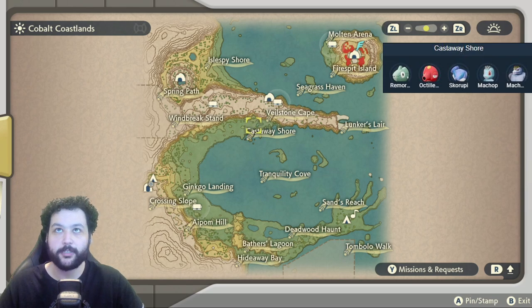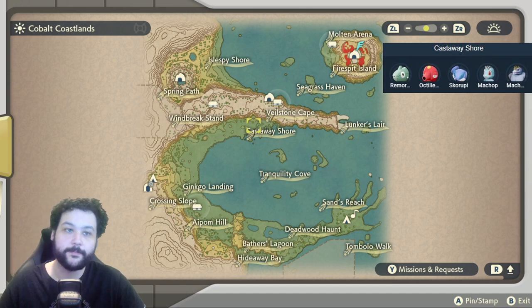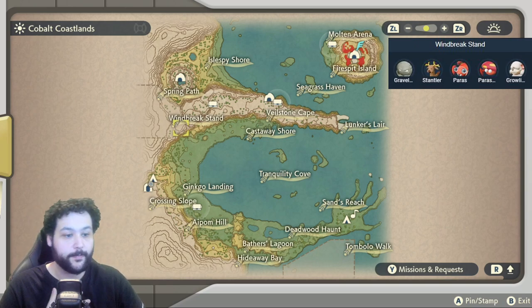Going to the Castaway Shore, we can be getting Remoraid, Octillery, Skorupi, Machop, and Machoke. Then on Windbreak Stand on top of the mountainside, you can actually get Hisuian Growlithe as the big one, but there's also Paras, Parasect, Stantler, and Graveler.